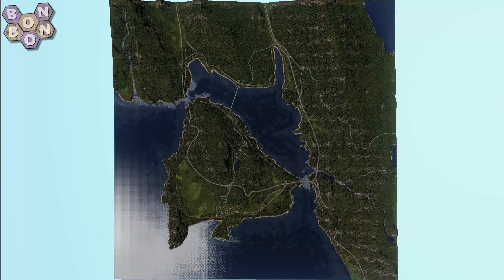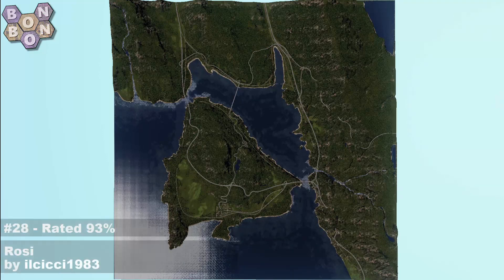At number 28 on the Top 100 Maps of All Time, as voted by you, it's Rossi — or possibly Rosie — R-O-S-I, Rossi, by ILCC 1983. ILCC has made some absolute crackers. This was the very first one of their work that had my jaw hitting the floor. It's a Mass Transit map — you will need Mass Transit for this one.